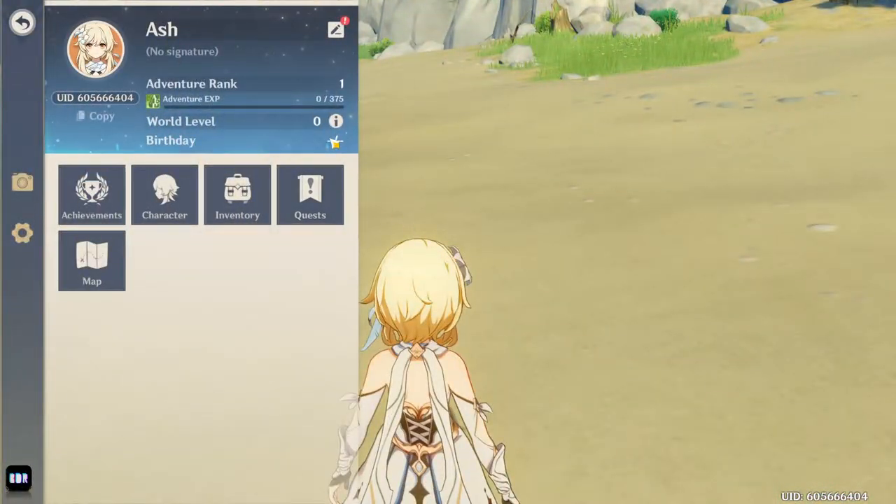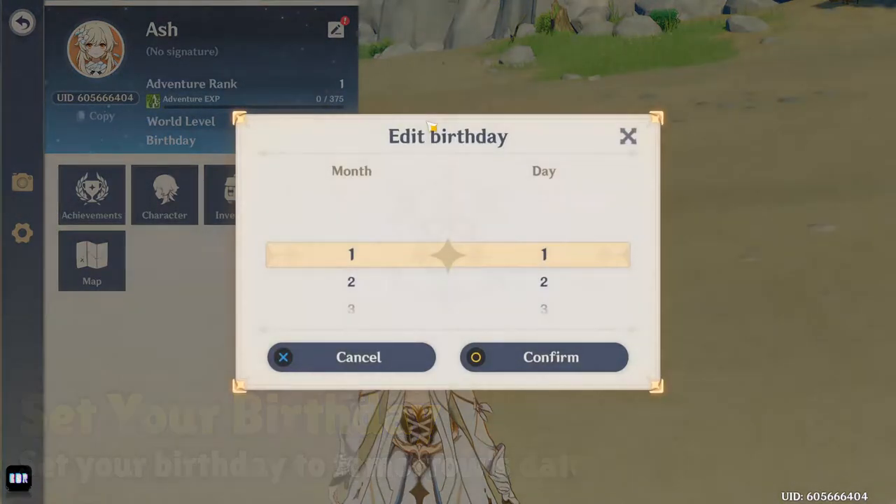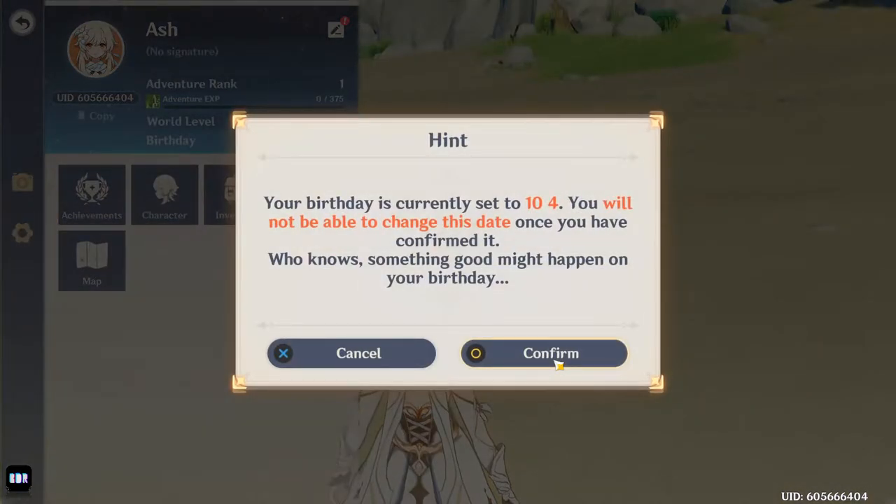The first step is to open your menu and click the square pen icon in the corner, then edit your birthday to be tomorrow's date. You could change the date to the current day and it still should work, but personally to be safe I recommend setting it to tomorrow's date.